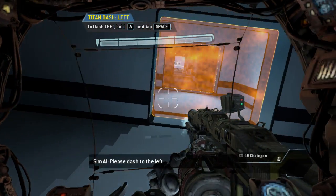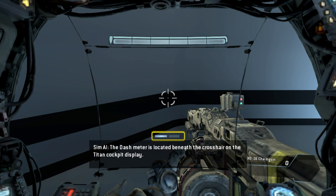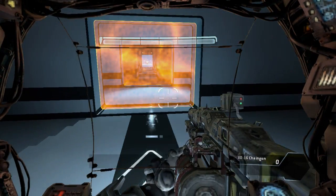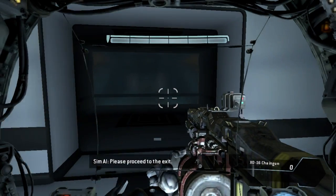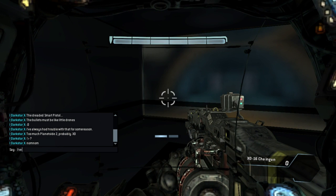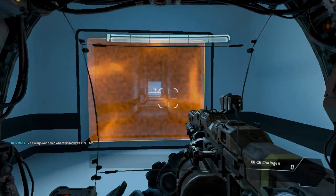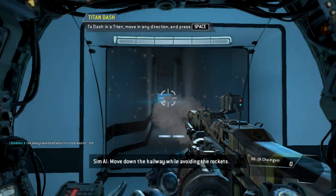Please dash to the left. The dash meter is located beneath the crosshair on the Titan cockpit display — each blue box represents one dash. Dash to your right. Dash backwards. Good job. Please proceed to the exit. Titans frequently dash to avoid threats in combat. Move down the hallway while avoiding the rockets.